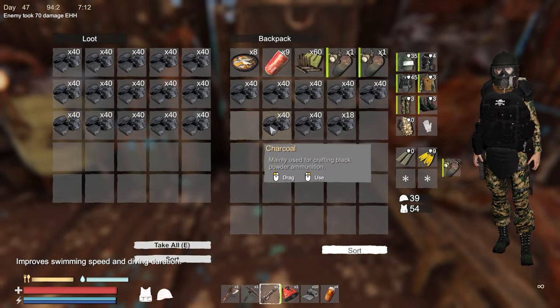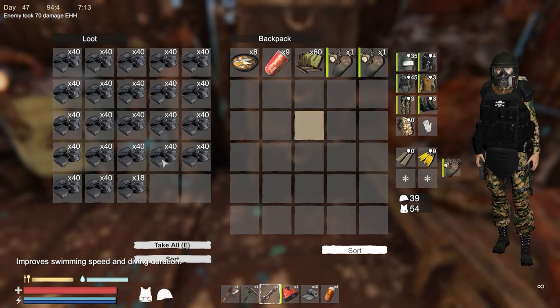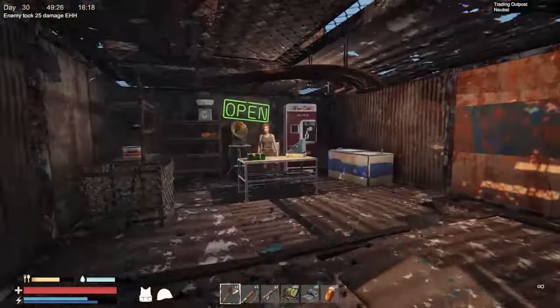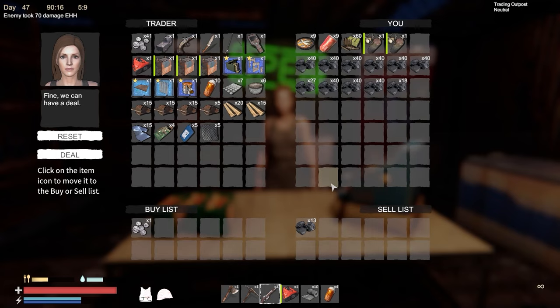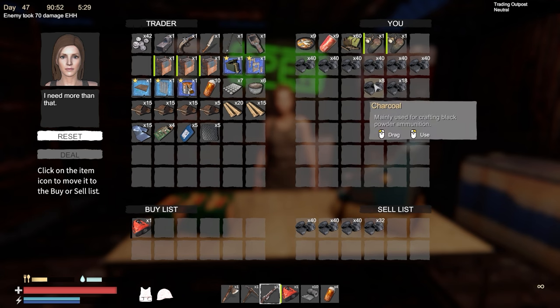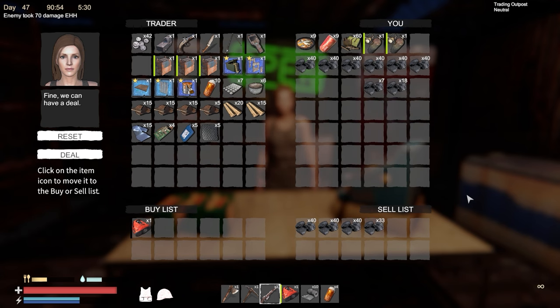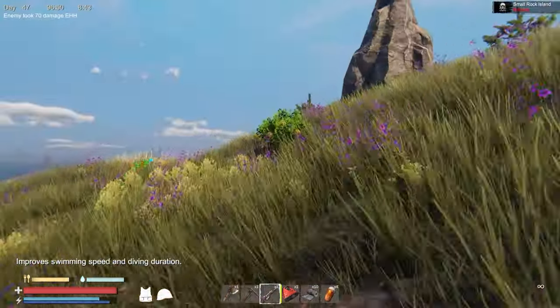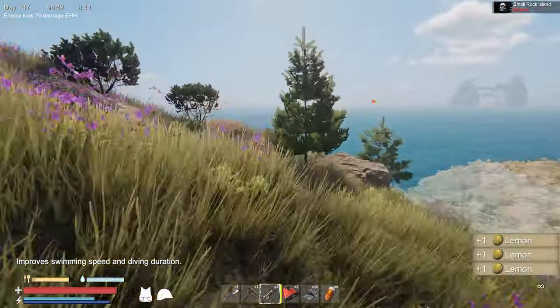Tip number six: sell your excess charcoal to the trader. You're going to end up with a ton because anything that uses wood as fuel produces charcoal as a byproduct, and it won't take long before it takes up more space than Call of Duty. Save it up and give it to the trader for some items — 13 charcoal is usually ten dollars, and for instance you can buy an underwater scooter for 153 charcoal.